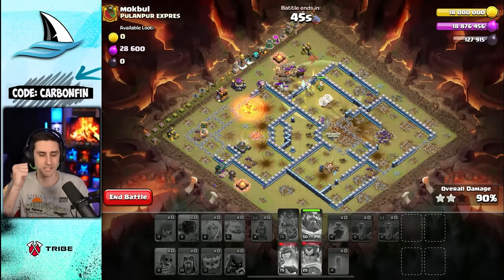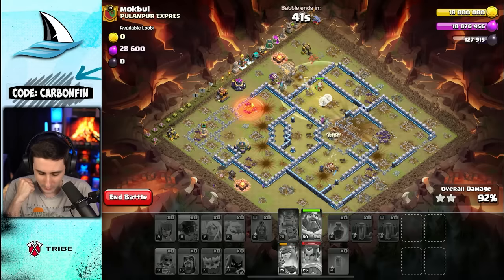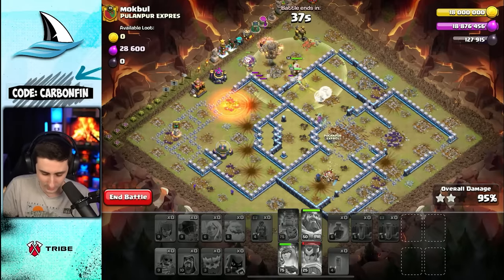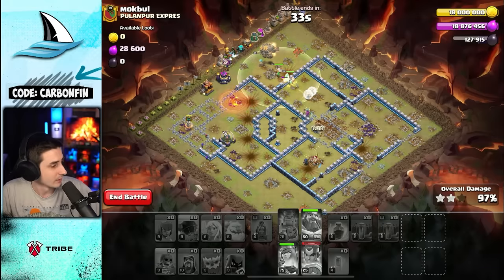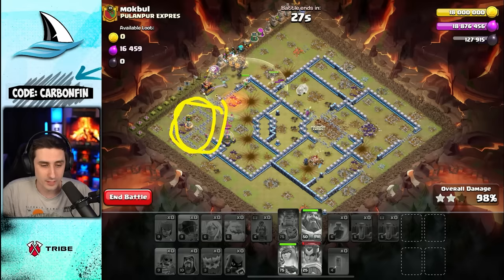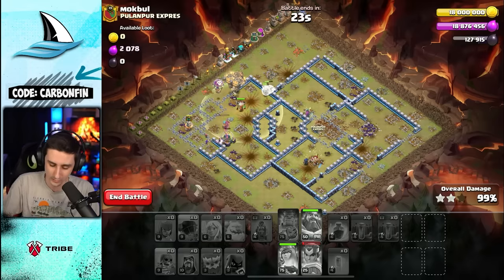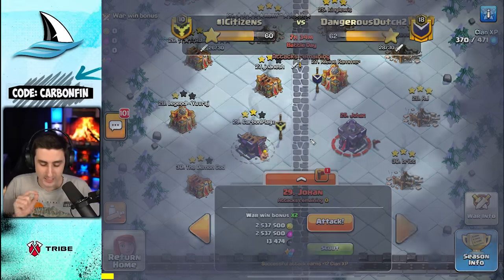There we go — we've taken this space down. The fireball with the warden grabbed a lot of value, though it looks like I did not hit that other poison spell tower — it was just a bit too far. But I took clear value over here with the flame flinger since there was no expo, no monolith, and no mortar to threaten it. Town Hall 13 taking down Town Hall 15 — I'll take it.